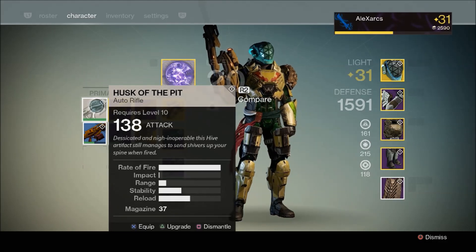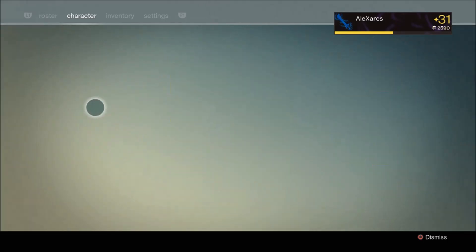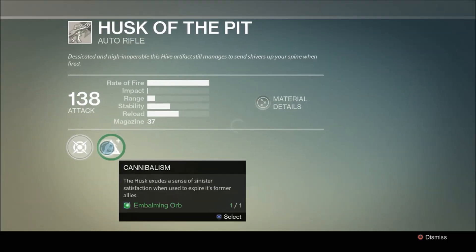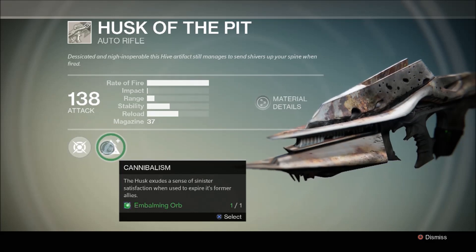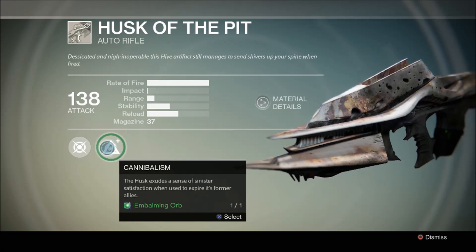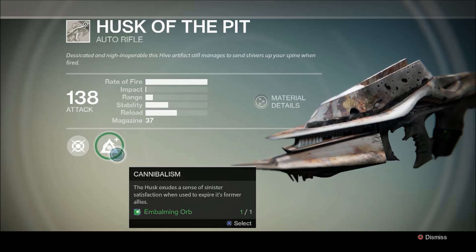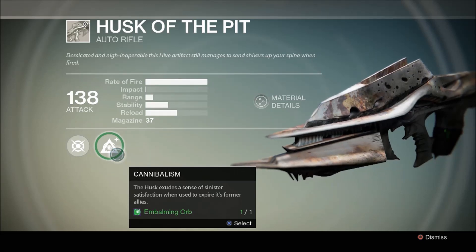As you can see, it can take a lot of grinding to get the Husk of the Pit, but once you have it, it is still rubbish, as you also saw. Basically, you get it and you have one upgrade available to you to begin with, and this first upgrade is called Cannibalism. Basically, it's hive kills — to get this bit of completion, you have to kill 500 hive with this weapon. It is a very weak, very rubbish weapon to begin with.